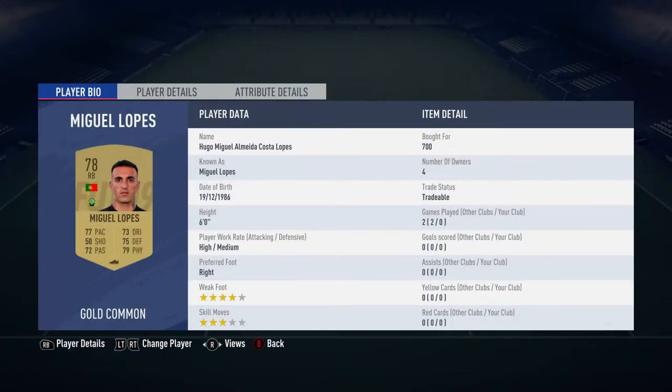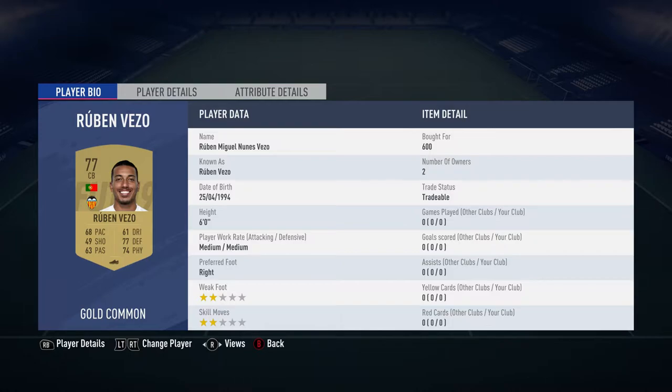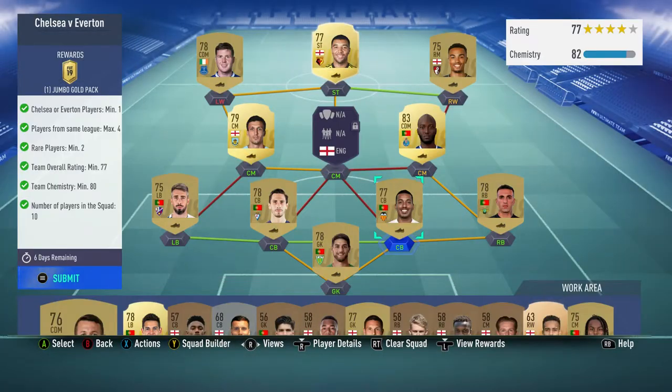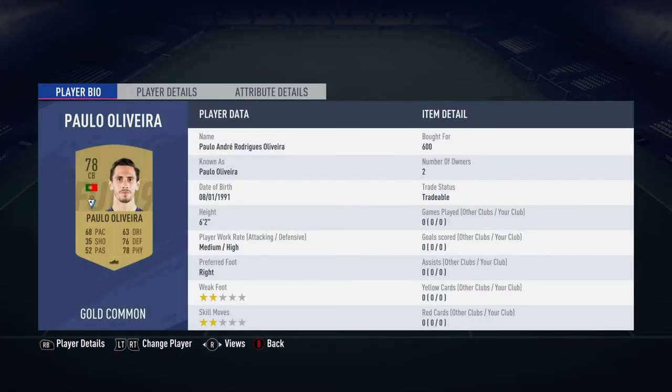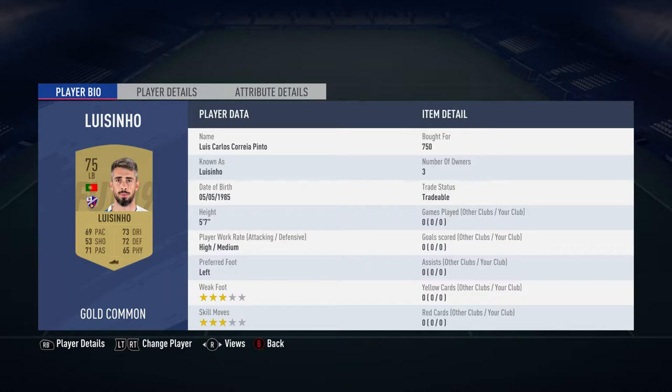The right back is Hugo Miguel Almeida Costa López, bought for 700, plays for Aqisipor in the Turkish first league and is Portuguese. The centre back Ruben Miguel Nunez Pizzo, bought for 600, plays for Valencia CF in the Spanish first league and is Portuguese. The centre back on the left is Paulo André Rodriguez Oliveira, bought for 600, plays for SD Ibar in the Spanish first league and is Portuguese. The left back, Lucinho, bought for 750, also Portuguese, plays for SD Huesca in the Spanish first league.